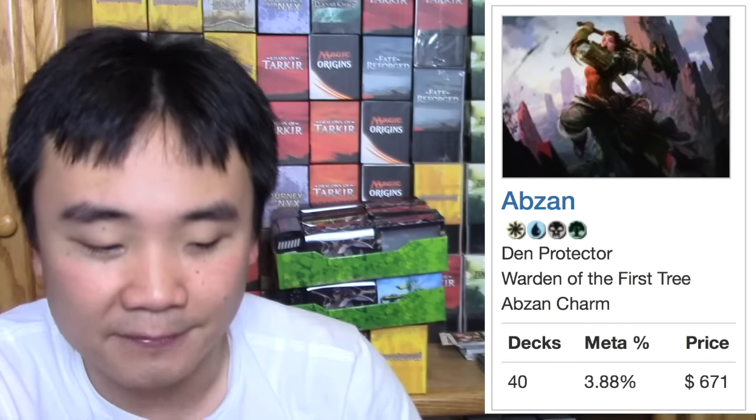Green White Megamorph is $800, Abzan is $700, and Atarka is $400. Abzan is the best deck - it is a very difficult deck to beat, it just wins. Whenever I need to win something like a playmat, I play Abzan and I win. Abzan is in a very good position after sideboarding - it has all the pieces, it has the removal. It really scares me how good Abzan actually is.